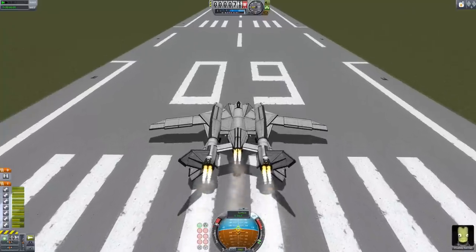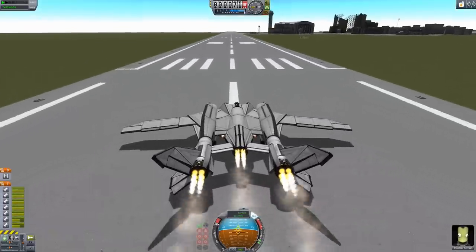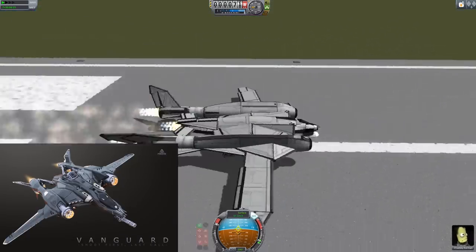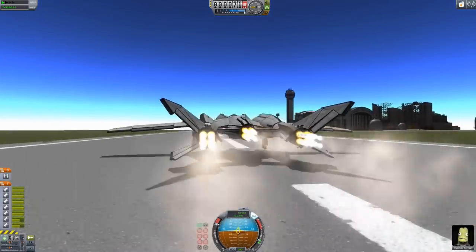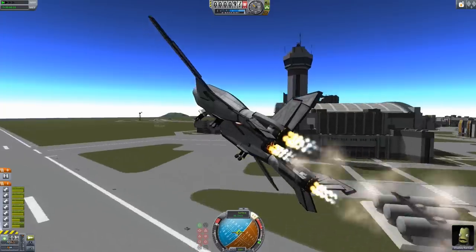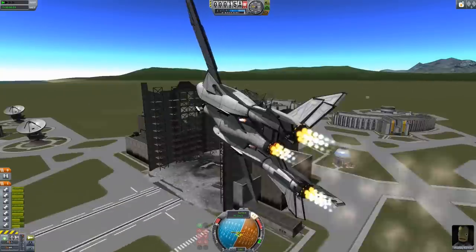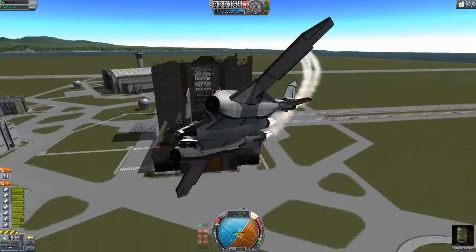Hello, this is your captain speaking, and we're back with more Kerbal Space Program. Today we're on the runway with the Aegis Dynamics Vanguard from Star Citizen. I've spent the last four hours recreating this thing to look as close to the Vanguard as I can get it, and I'm amazed with how well it did. Just ignore the fact the VAB is destroyed — nothing Constellation-related crashed into it earlier.